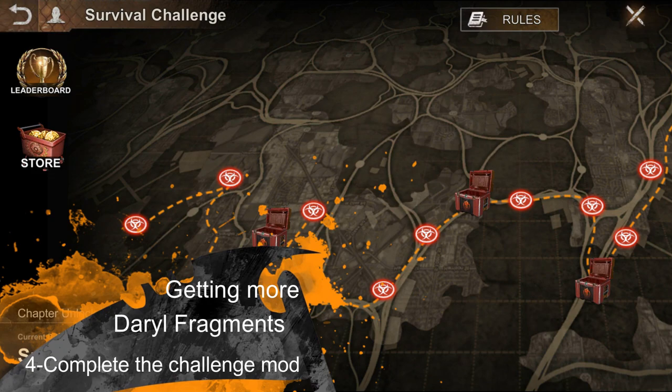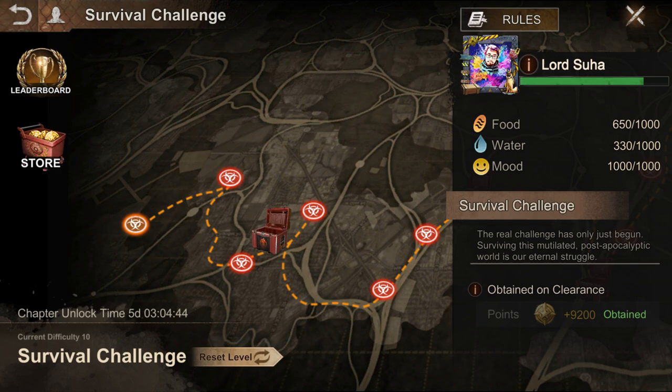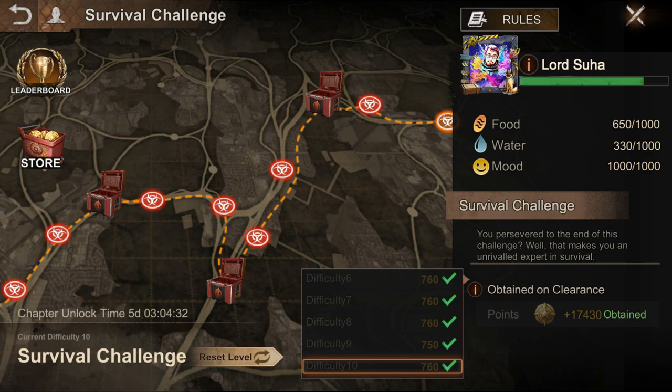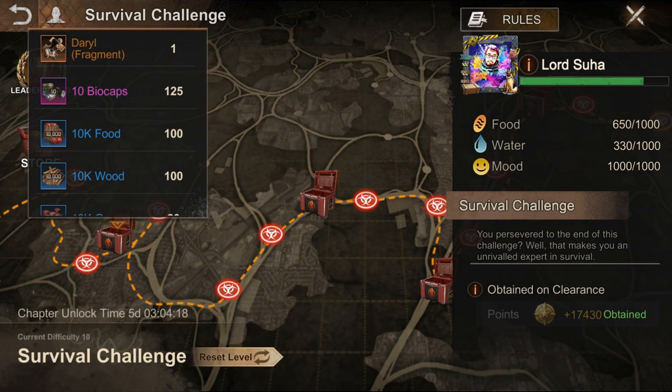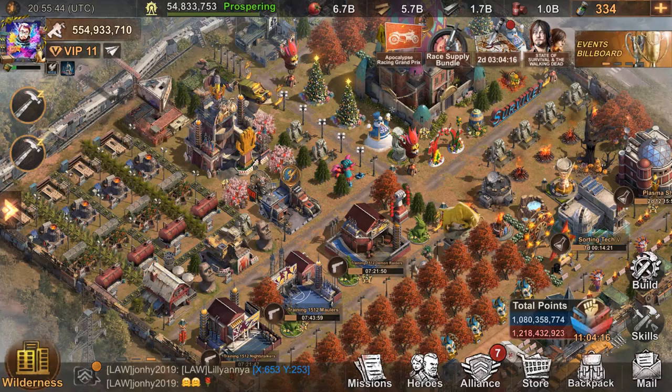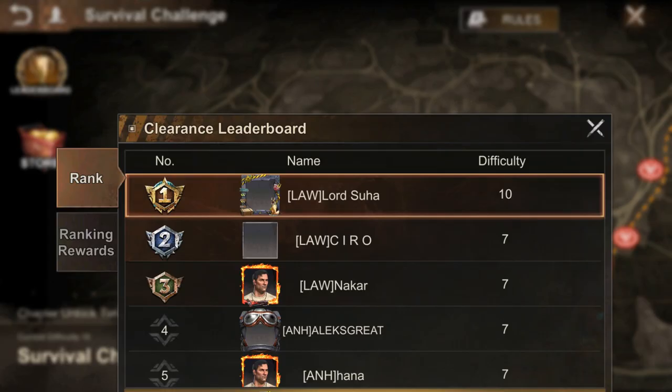Fourth, after completing capture 3 on the survival challenge, you will be able to play on challenge mode. This mode will have 10 different difficulties and will give you base and difficulty rewards. To get maximum rewards, you are required to complete challenge mode on difficulty 10, which is the max difficulty. For the record, crit rewards also exist in this chapter and do not vary depending on the difficulty, but they are not reclaimable until the periodic capture replenish.